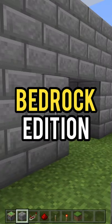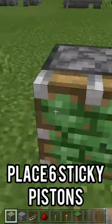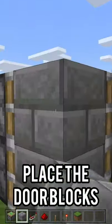How to make a secret door in Minecraft, Bedrock Edition. Step one, place six sticky pistons like so. Step two, add the door blocks.